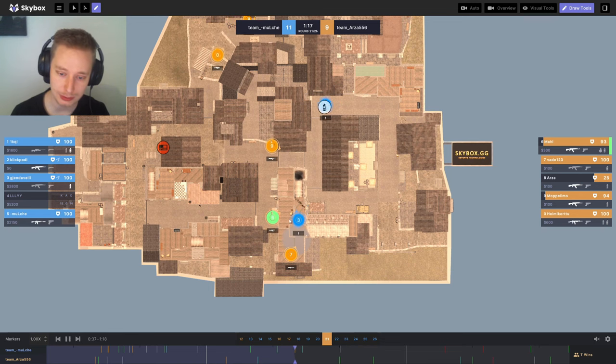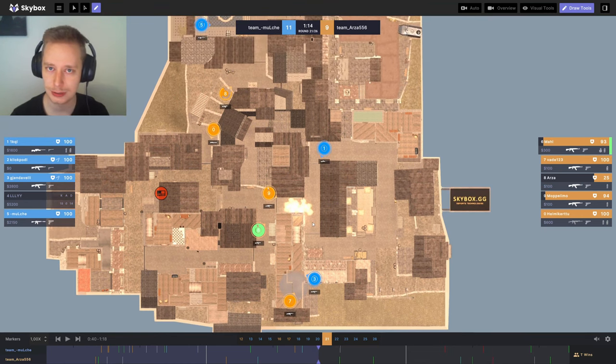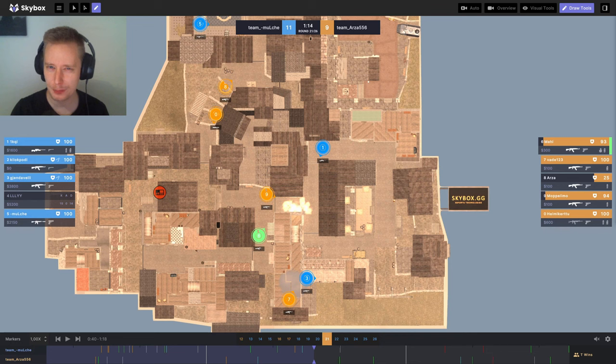Since he didn't trade and he left, and I decided to leave as well, now I need to start outsmarting the enemies. This is where aiming basically stops and controlling the map begins. They just lost a guy, so there must be an opening somewhere — you basically need five guys to hold everything properly. With only four guys, there has to be an opening, and instead of taking raw aim duels, I can just outsmart the enemies and force them to rotate where I want them.